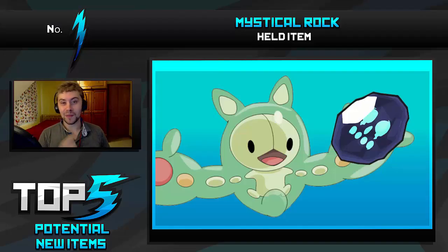At number 1 we have got the Mystical Rock. This is definitely by far 100% my number 1 pick. If I could have any one item, even if there were no other items in the game, I would want the Mystical Rock. What it would do is extend Trick Room from 5 turns to 8 turns, which would just be absolutely insane — very much like the Heat Rock or the Damp Rock for Rain and Sun.